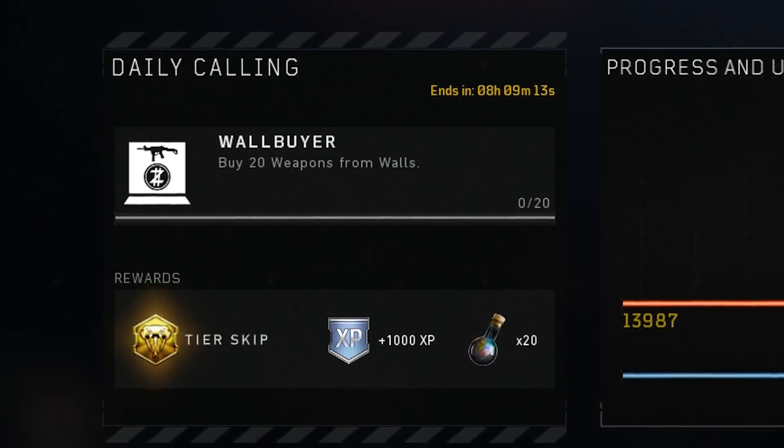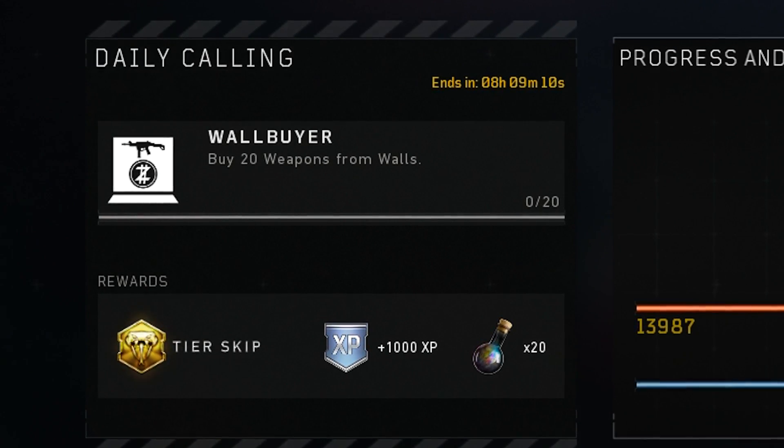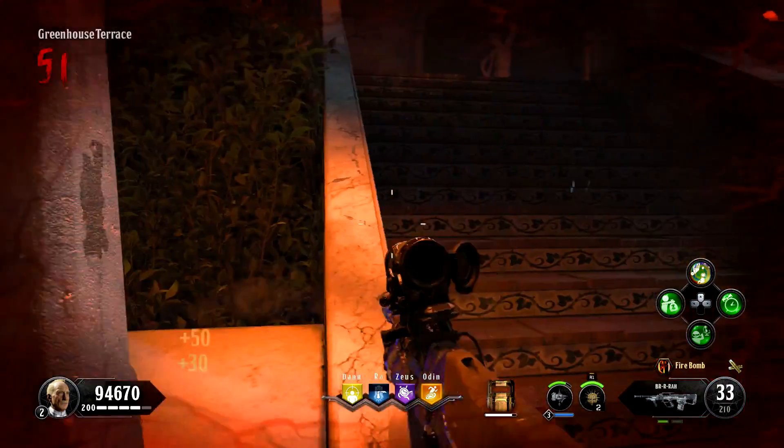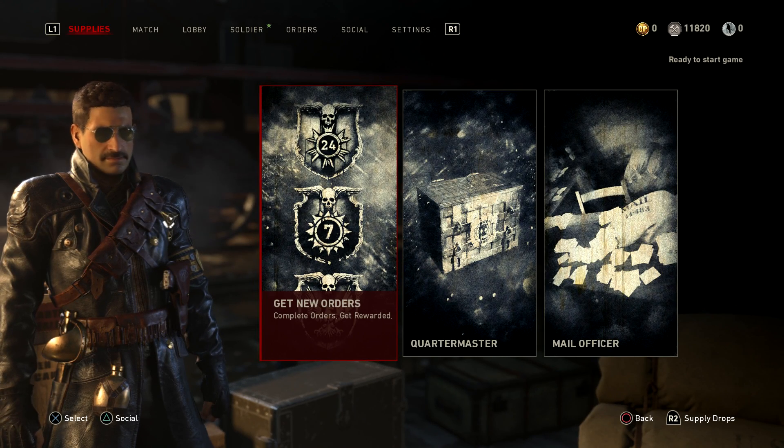Daily challenges referred to as callings were added, and completing them can reward you with bonus XP, a contraband tier skip, and microtransactions. While their addition is appreciated, they are a massive step down from World War 2's orders and contracts system.